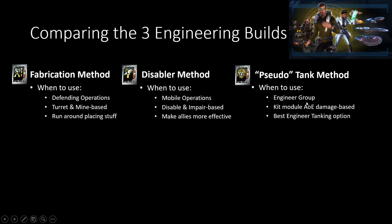The pseudo-tank method is best if you're in an engineering group. This is a kit module AOE damage-based pseudo-science tank build, actually — it's really the best engineering tank option inside of the game. Technically you could go the weapon route, but as I told you all before, tactical with threatening stance and draw fire is already going to get a base 3,000 additional threat generation.